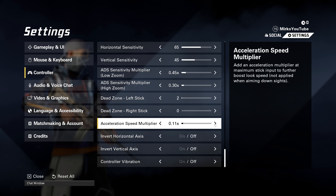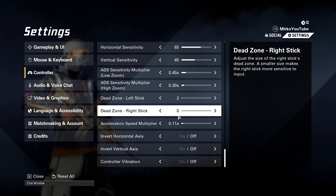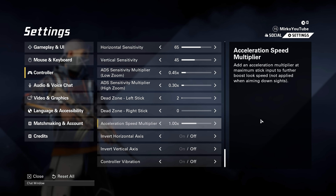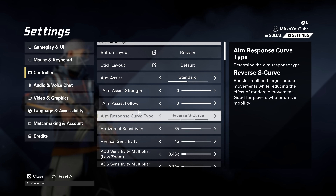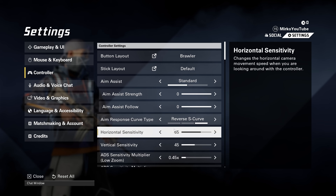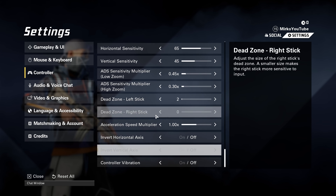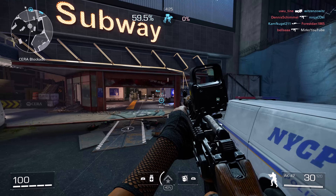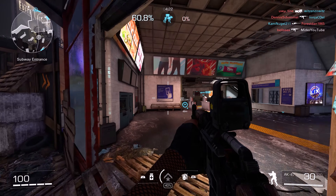For acceleration speed multiplier, I have this set to none. If you have it on, it ramps up your sensitivity when you push the joystick all the way to the edge. I like a consistent turning level and don't want it ramping up during gameplay. By default it's on 1x, but I put mine on zero. With zero acceleration you can also use a higher horizontal sensitivity, whereas with 1x you'd probably need to lower it because it gets really fast.